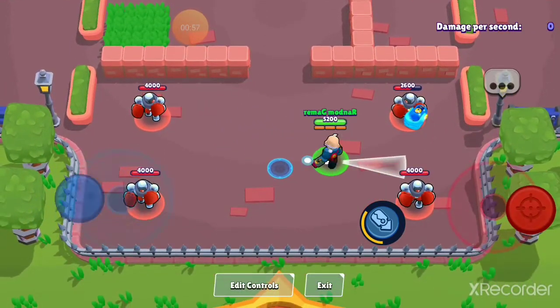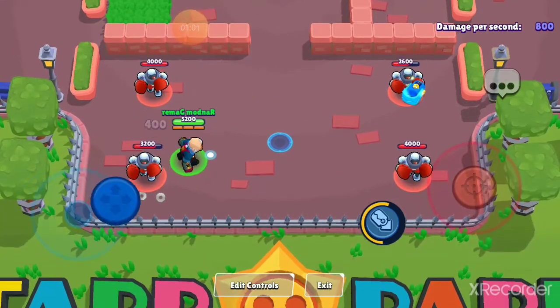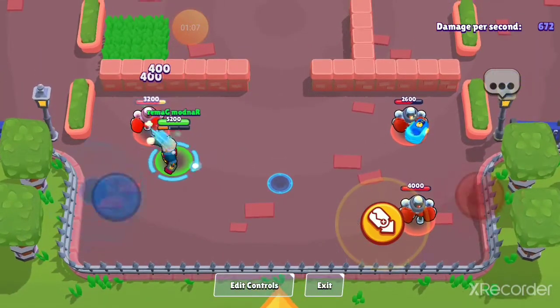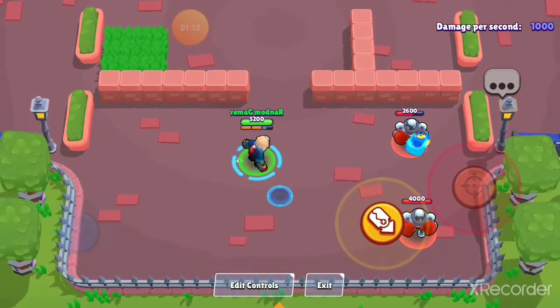Now look at his range — it's a lot shorter but wider, and his reload speed is so much faster. It's like El Primo. Basically, he becomes El Primo with two less shots when he uses his super.